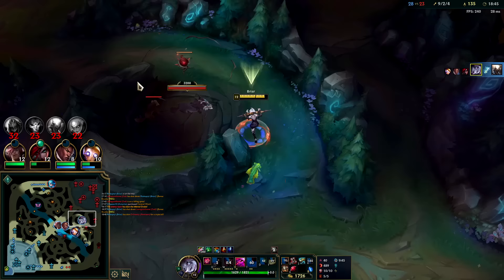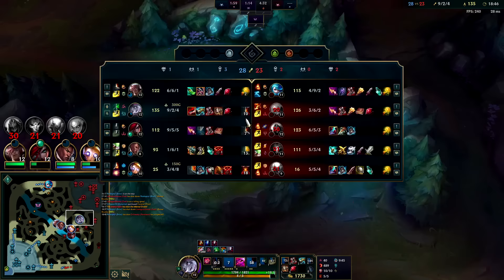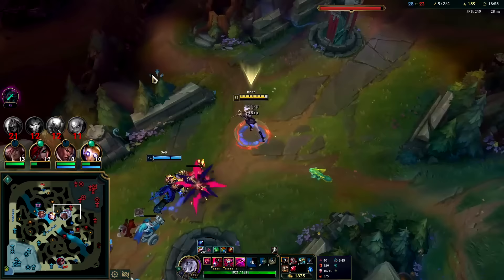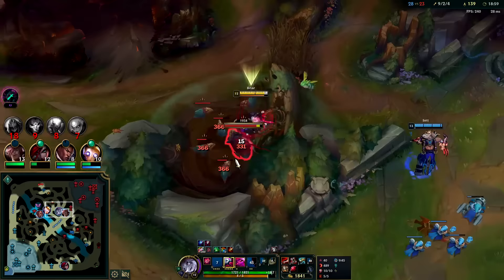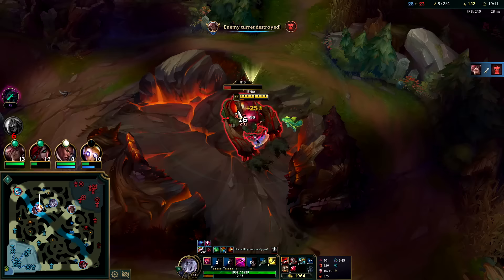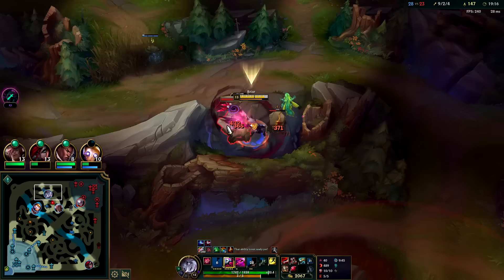That doesn't matter even if they get dragon soul. You have to have an attack speed slow champion realistically to deal with Briar right now. Malphite or Nasus does wonders — Nasus wither is freaking brutal for her. Malphite has the knock up, the slow, and the attack speed slow. Teemo blind is also good — three-second blind. So: Teemo, Malphite, Nasus. Jax can be annoying but you just E whenever he uses his E so he's not blocking your autos.